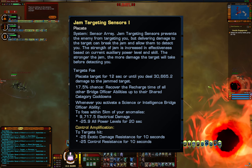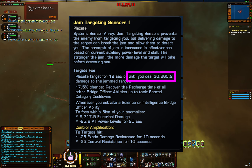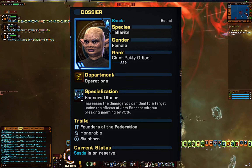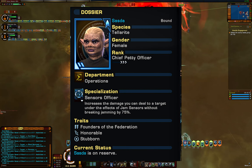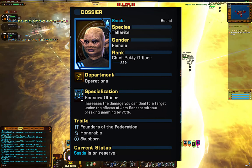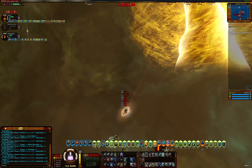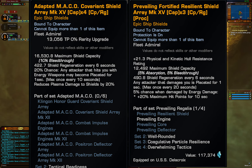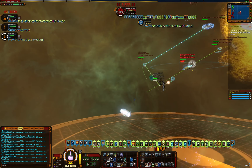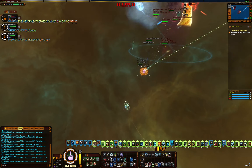Jam Sensors is another placate worth mentioning but ultimately not particularly useful because it self-clears when you deal damage to the target. I experimented with a duty officer that increases the damage threshold, but the damage appears to be pre-resist, so if you jam sensors then attack it clears almost immediately if you do decent damage. It can also be cleared by Science Team. There are also shields with a placate effect like the Adapted MACO and Competitive shields, but this placate is only one second long so it's not a huge factor. Definitely have some placates on your build — even though they have direct counters, it still makes you that much harder to defeat.